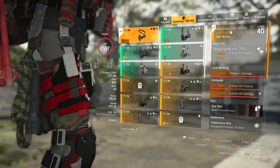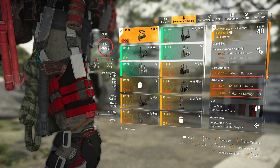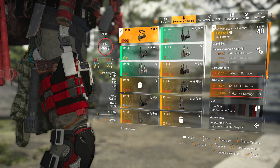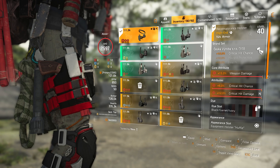For the holster I have a Cheska holster which gives us the one-piece brand bonus of 10% crit hit chance, weapon damage on the core attribute, and crit hit chance and damage on the minor attributes. If you're ever putting together a damage build, one piece of Cheska with critical hit chance on a minor attribute is one of the largest crit hit chance increases you can gain from a single piece of gear, with a good roll giving you up to 16% off that one piece of gear.